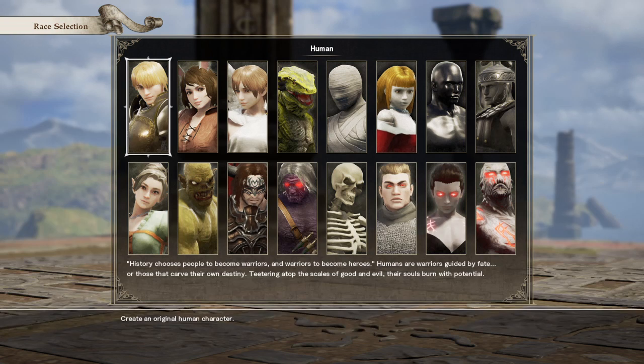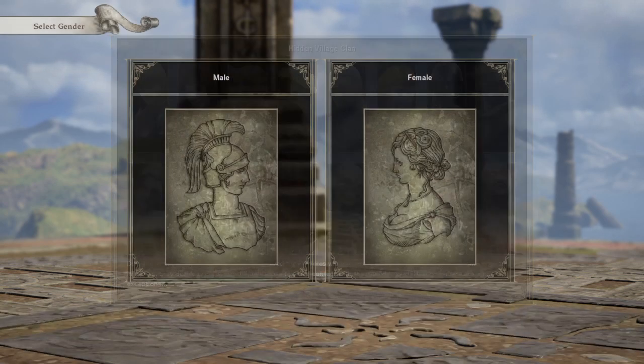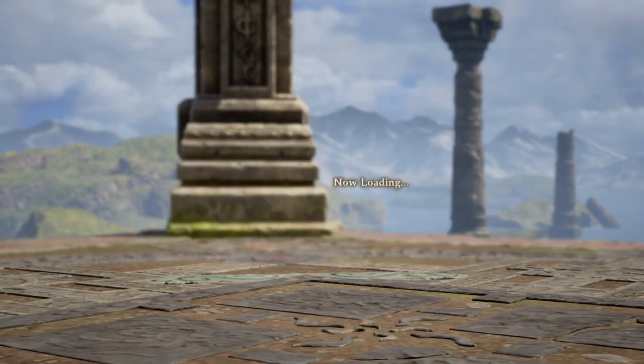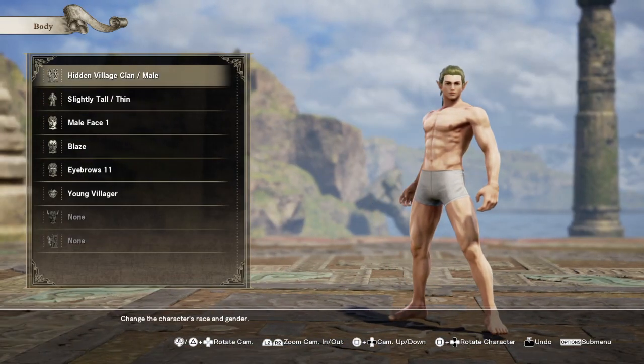Instead of human — I know you guys were thinking human — we're going to go with the hidden villain screen because of the pointed ears. In a number of comments, Black Adam has these little pointed ears where he looks somewhat demonic, kind of like Elvis. So that's why I'm going with that one. We're going to go male, and Black Adam is a pretty beefy character, so we go straight to the body.